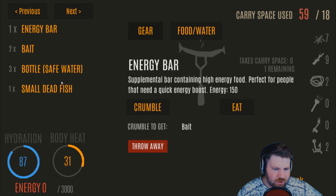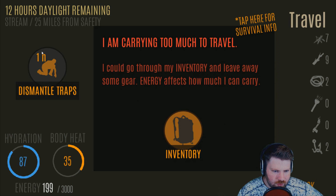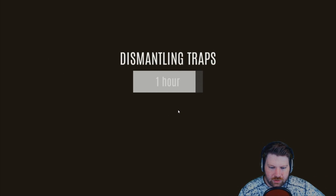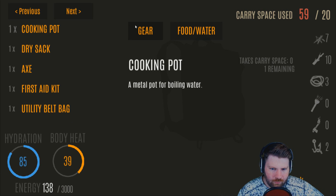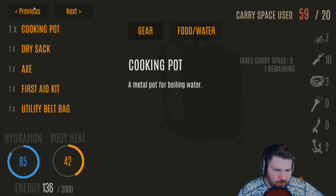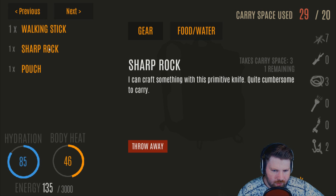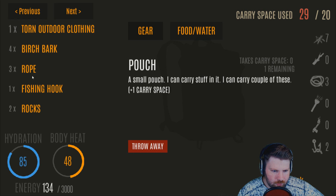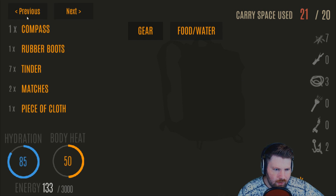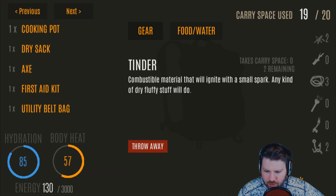Fish trap triggered — a small dead fish. Gut it, eat it for the 200 calories we need, then disassemble all of our traps. Break down stuff we don't need because we have way too much wood. Keep the walking stick, sharp rock, and pouch. Throw away extra rocks — they take up too much space. We have our compass, rubber boots. Trim down tinder. We have two matches, a piece of cloth, and a cooking pot. Now we're ready to travel.